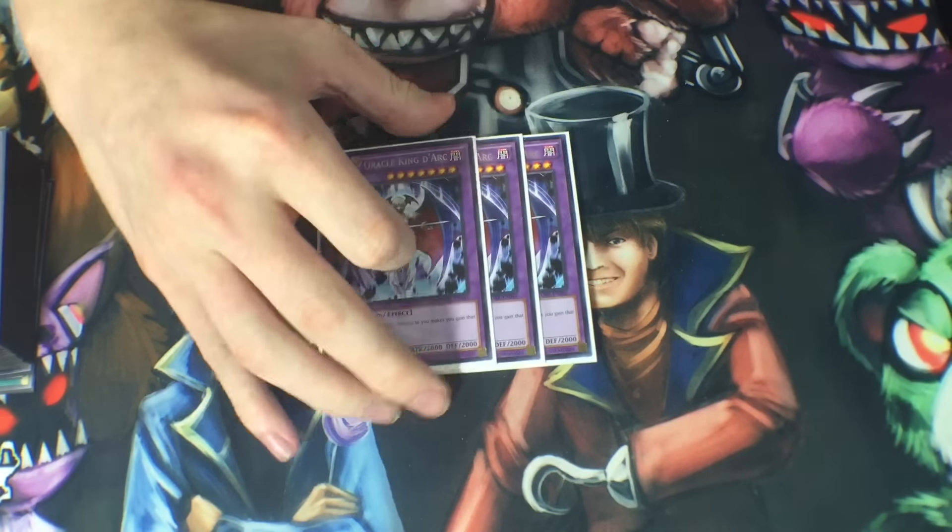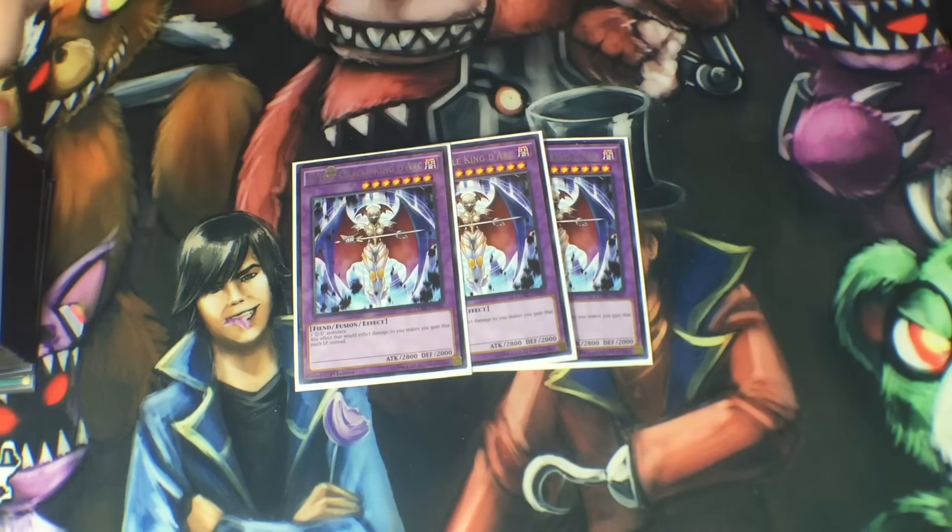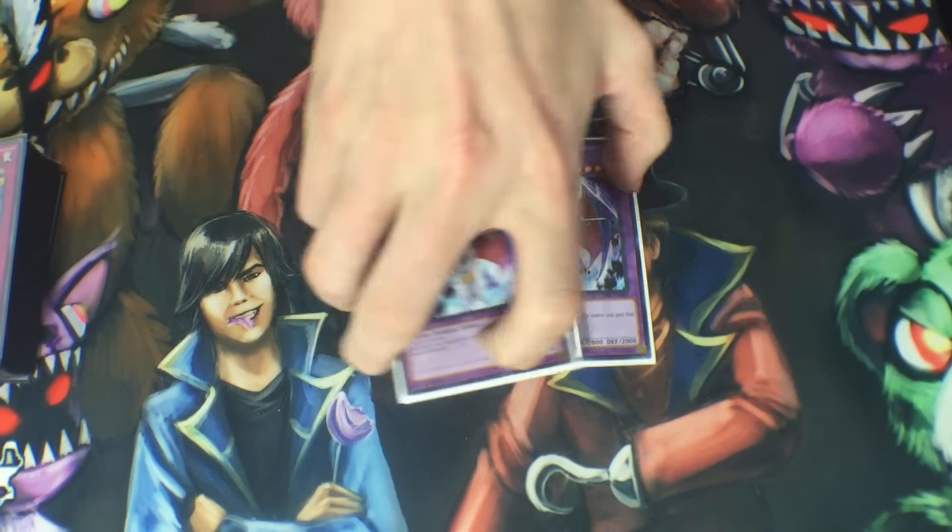Moving on to the extra deck — you start off with three DDD Oracle King D'Arc. It's the most important fusion in the deck. Basically you bring them out with the slime monsters. And every time that your Dark Contract cards would inflict damage to you, you actually gain the life points instead. The more turns that happens, the less likely your opponent will win — the free advantage on top of gaining life points instead of taking damage can really start racking up quickly and spiral out of control.